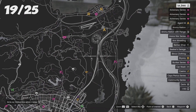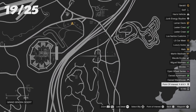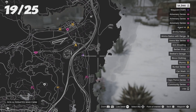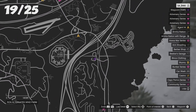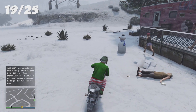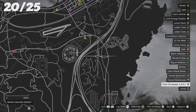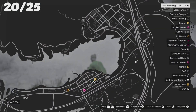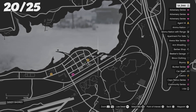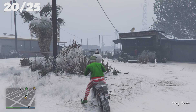For your nineteenth location, it's right next to the police station. Take a right from the police station and it should be in this little curve where there are a lot of houses — go to the specific spot I marked. For your twentieth location, go above near Trevor's house. You'll see a little water path and two lines sticking out — the snowman is right at the very edge of that house. That's your twentieth location.